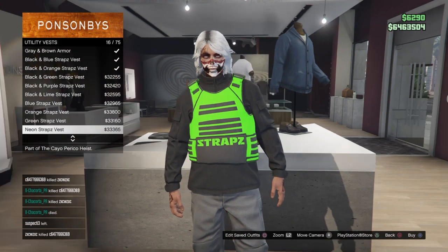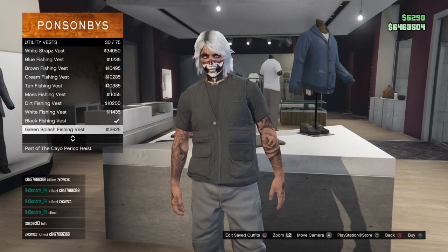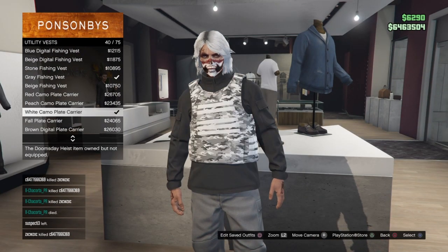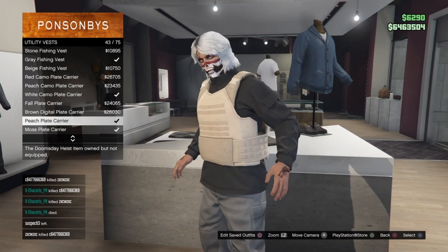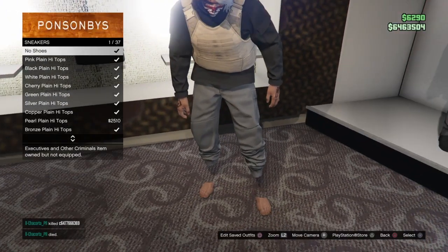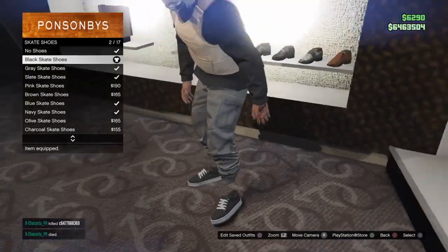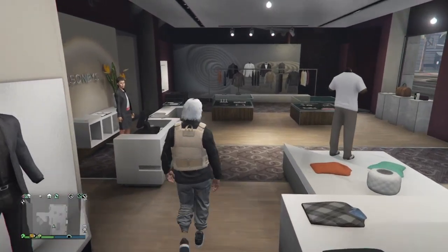Once you put on the peach plate carrier, all you want to do is go over to the shoes. I got it on now. Then I just want to go over to the shoe section and you can either select the white air forces or you can use the one that I'm using - the black skate shoes. And now you can go to the counter and save this outfit in slot number one.